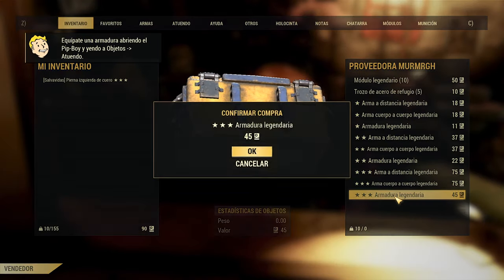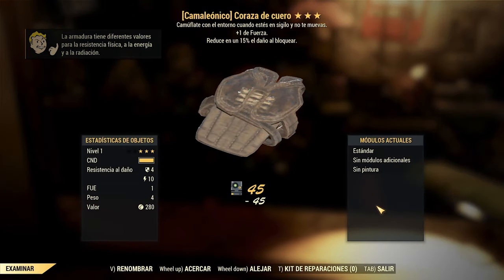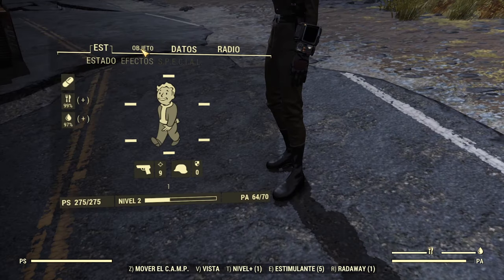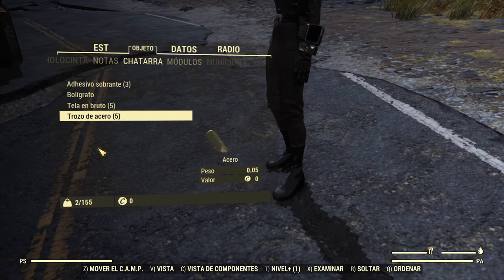You need to collect armor pieces like this and any Unyielding to level your new characters faster. Using the temporary mule, you can farm armor pieces, caps, Stimm Packs, etc.